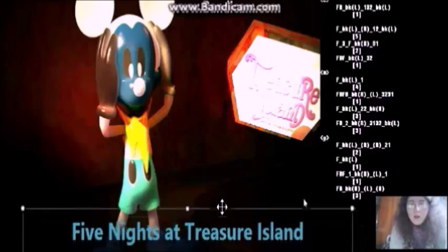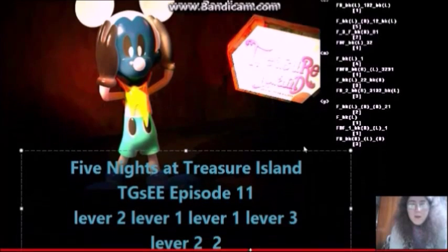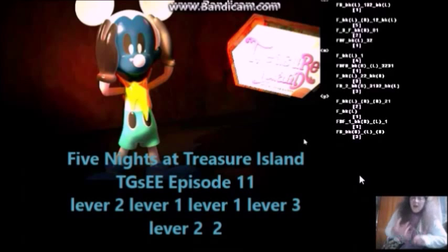Remember guys, the code for this one is as follows. For Five Nights at Treasure Island episode 11, the code consists of lever two — the cyan, the blue lever, the middle one — then the yellow lever, then the yellow lever again, then the purple lever and the purple lever again. Then you go up to where the hooks are, click on the second hook, and you get this amazing photo of Photo Negative Mickey.